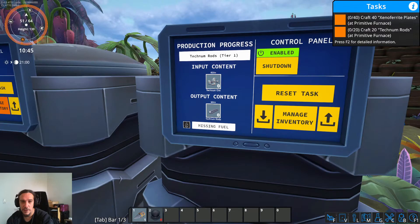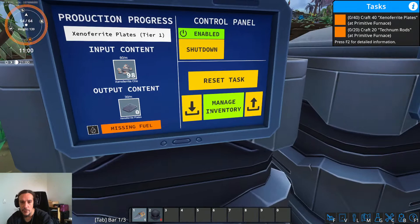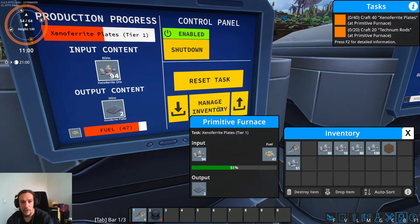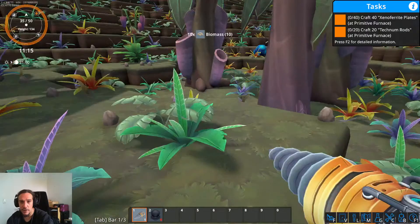Configure primitive furnace: Xeno Ferrite plates and Technum rods. The cool thing here is that I just need to press a button and it automatically dumps the Xeno Ferrite ore out of my inventory and into the furnace. What it doesn't have right now is fuel, so let's manage the inventory of that thing. Let me figure out how to split a stack — shift right click, control right click, right click — no, I don't know how to split a stack yet.